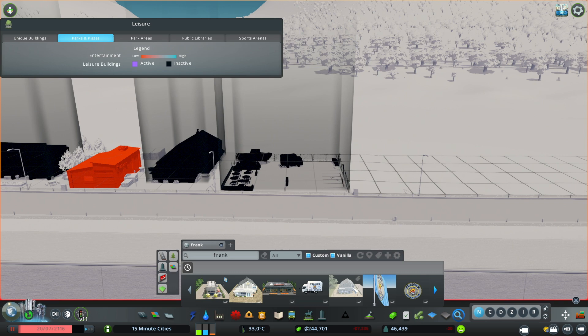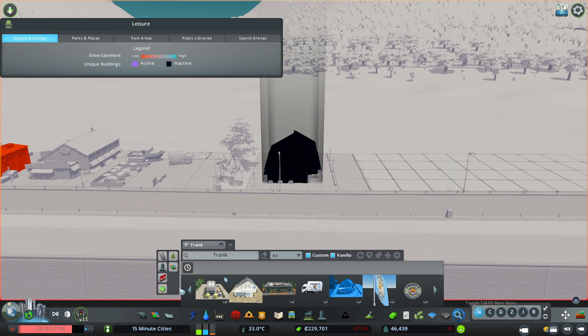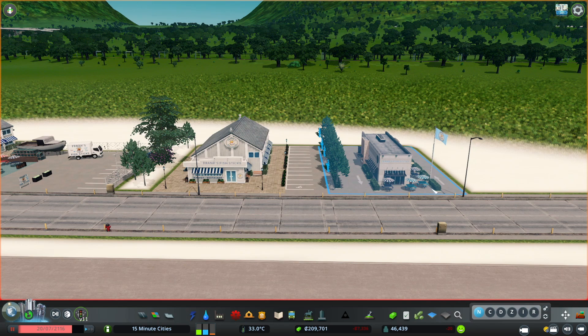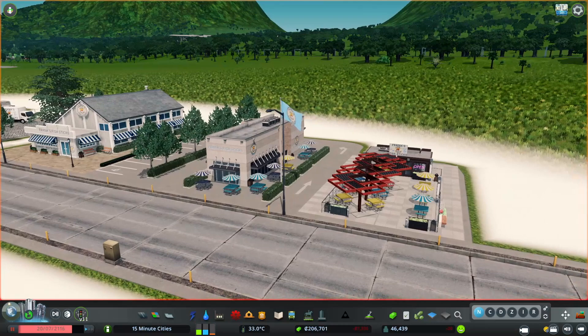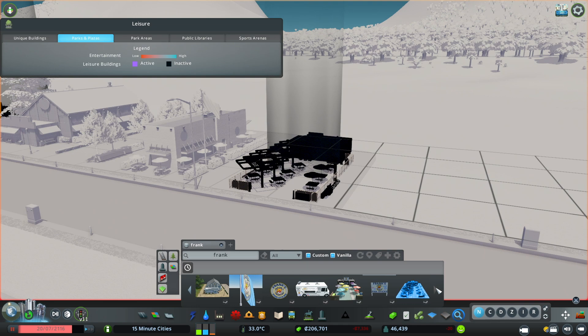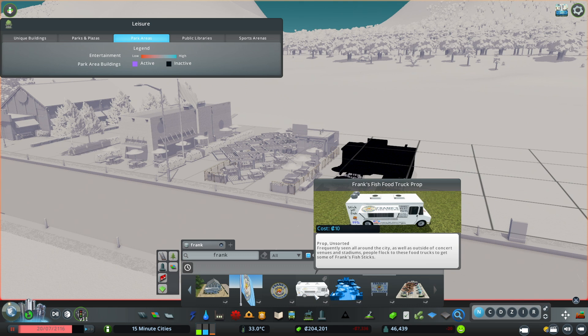There is also a unique building - a restaurant with parking attached and some foliage, so it looks a little different from the fish market restaurant. Then we have the drive-thru restaurant, so cute with a little flag and outdoor seating. Then there's a more pedestrian-themed Frank's Fishstick outdoor restaurant with outdoor seating and a pergola, great for plazas and promenades. There's also a tiny little asset if you just need to pop in a small restaurant somewhere in your city.